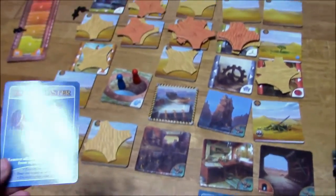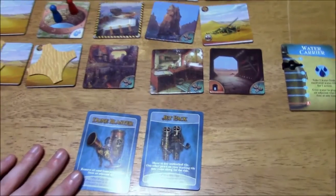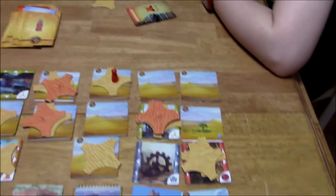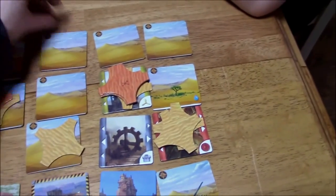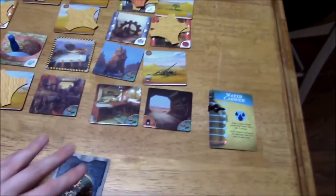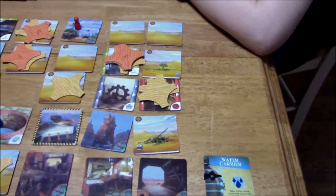Now it's my turn. I'm going to use my jetpack to go over here since this is unblocked. I'm going to use my Dune Blaster for free — does not cost an action — to remove all sand from this tile. Then I'll remove sand from this tile — that's three. And I'll excavate this for four. I get a card: Terrascope — peek under any unexcavated tile, play at any time. So if we want to see what one of these tiles has, we can do that.